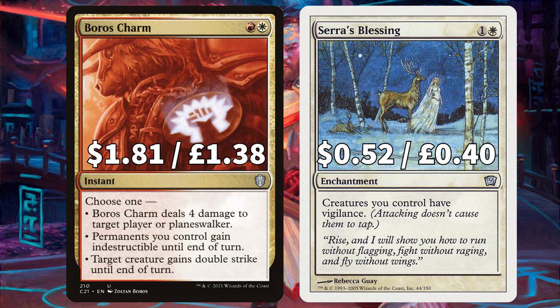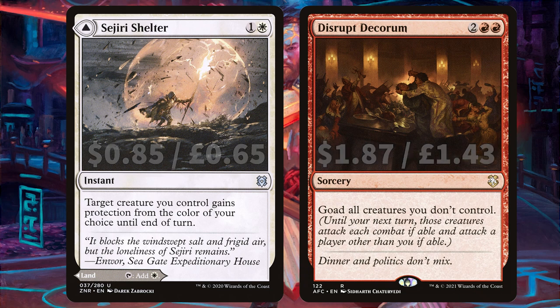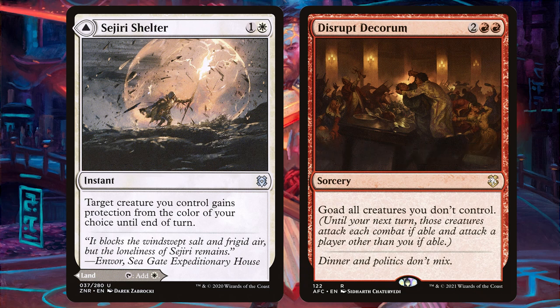There is Boros Charm that does one of three things: deal 4 damage to target player, make permanents you control indestructible this turn, or give target creature double strike until end of turn. And Sram's Expertise to give all of your creatures vigilance. For some added protection we've also added in Sejiri Shelter, which can also double up as a nice little plains. And finally there is Disrupt Decorum that says goad all creatures you don't control.